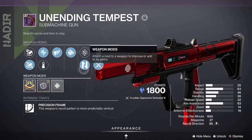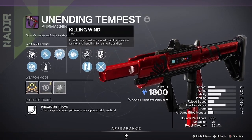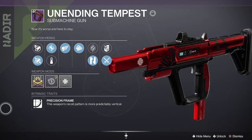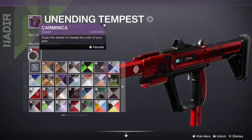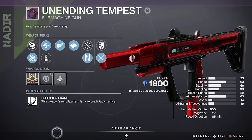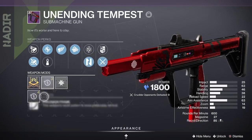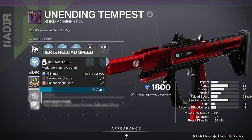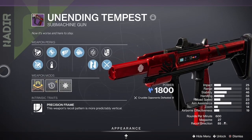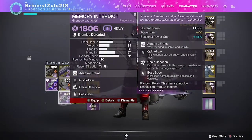I'm using Accurized Targeting, Nadir Focus, Multi-Kill Clip, Killing Wind, and top right and bottom left, with a nice little red Crucible shader from last season. I also got the reload speed which is really good, and Precision Frames so the recoil's not bad.